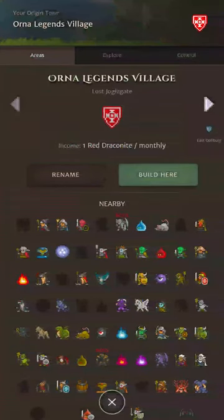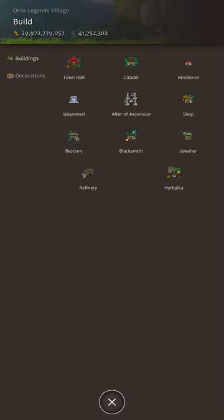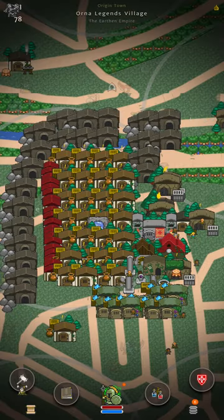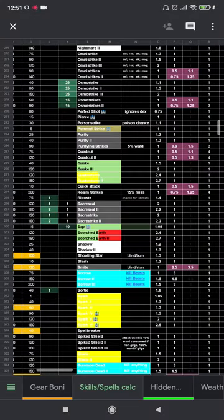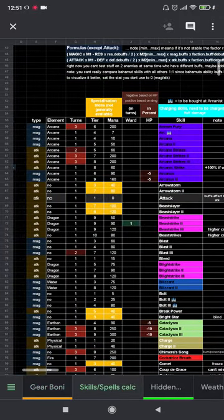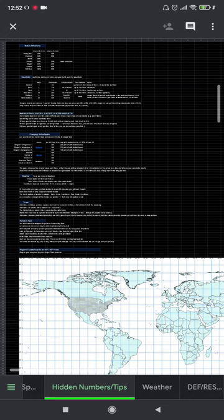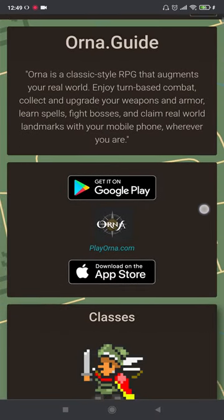You can change your origin town once every 7 days and you can take some if not all of your buildings with you. Basically anything built from within your original origin town build menu will come with you regardless of where they're placed physically. When you reassign a new origin town area your buildings will magically appear in a random pile ready for you to place. Use the hidden info spreadsheet available from the Orna Guide website for tons of extra detail on game mechanics: experience multipliers, booster multipliers, skill information, M1 penetration values, M2 damage multipliers, all the skills, the regional map and more. Use Orna.guide as the best Orna game database resource available.